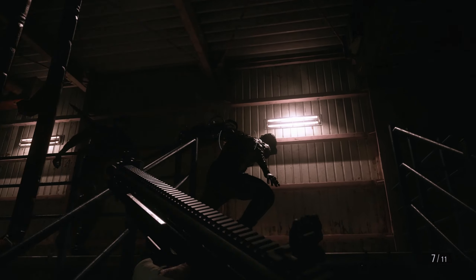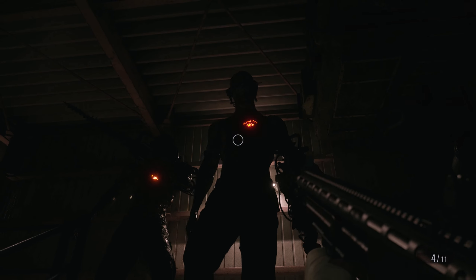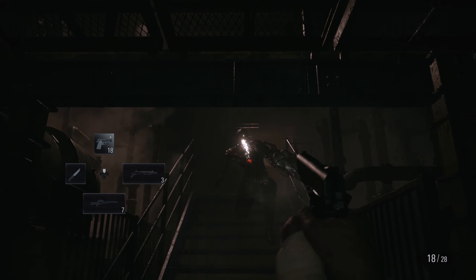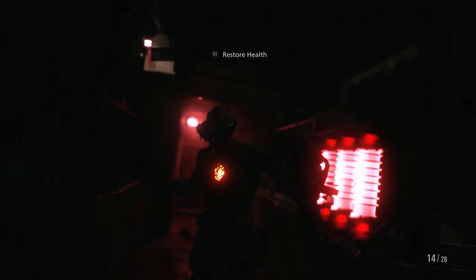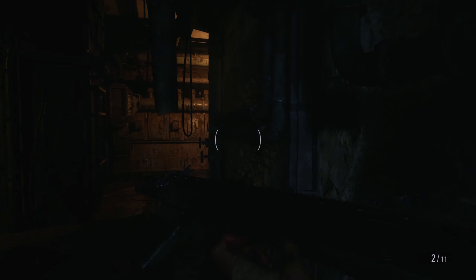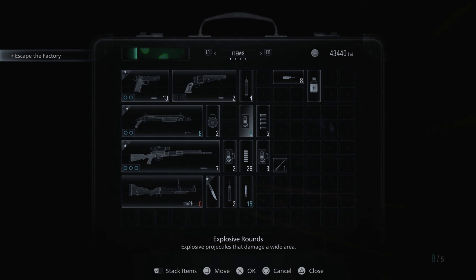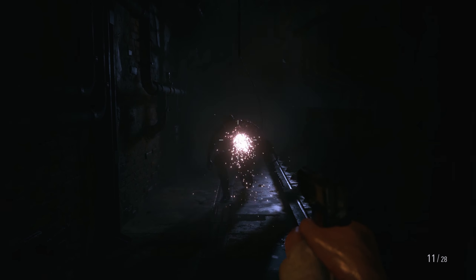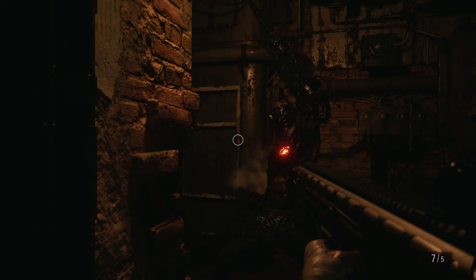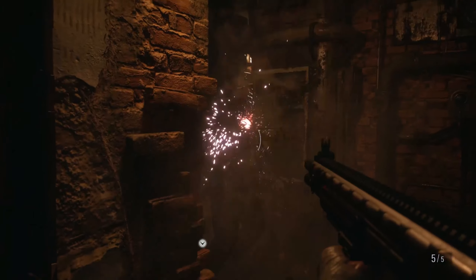Oh shit. So I found out what those glowing locks in the doors are for — they're to slow you down if you're trying to run from the soldats with the drills. I didn't realize there was another one. I thought that was more of a bomb than an EMP. This one flew off the rails. Off him in the reactor as much as I can.